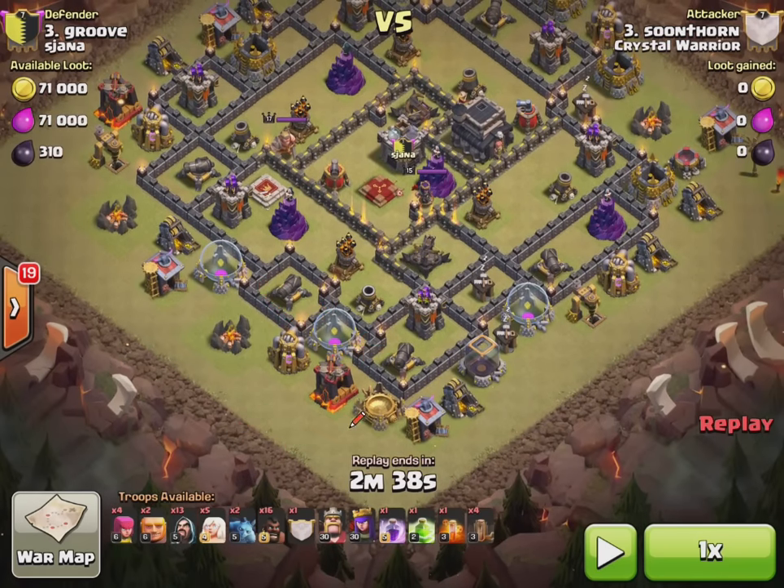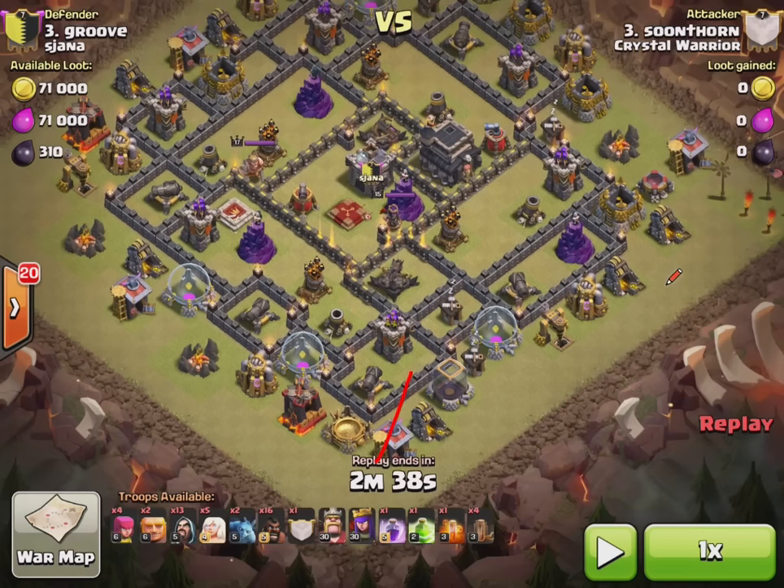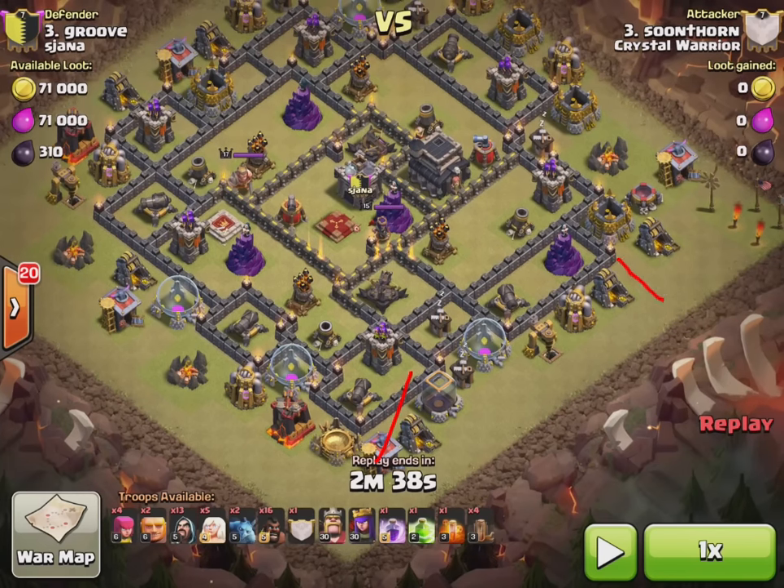Then I'm going to send some hogs this way, a giant and some hogs, and the same going here — a giant here and some hogs here. That's simple. And if I've got time or hogs left, I'll send a hog to take that out. The queen will just come in and do her thing. So let's see how it all played out.